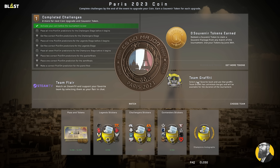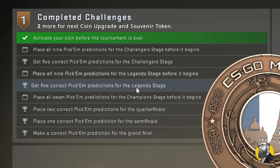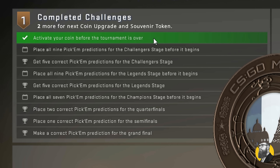Once activated, you'll gain access to your major event coin, team graffiti is usable throughout the event, and the infamous pick-ems, which I'll do later in the video. Upon activating the pass, you'll receive missions to complete in order to upgrade your coin. You'll need to conquer three of them to evolve your coin from bronze to silver, six for gold, and all nine for diamond.